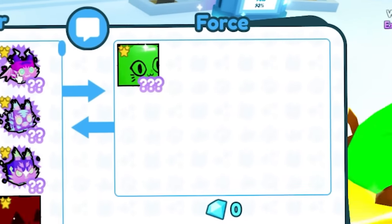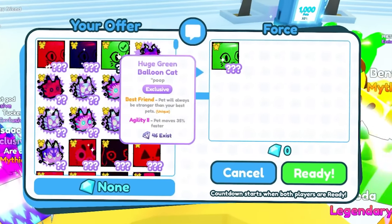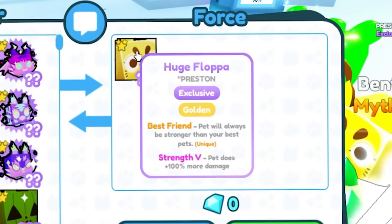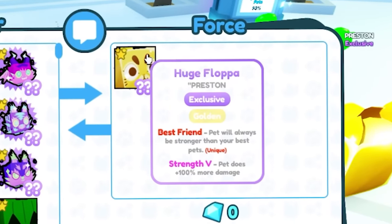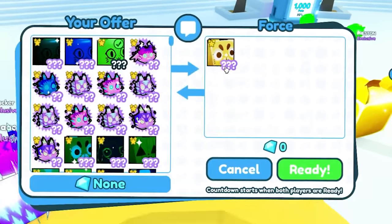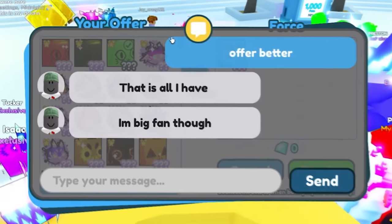We're gonna put up this pet. Wait — they have one as well! 46 exist now, bro — 10 were hatched during this video. The thing with this pet is it's so rare it doesn't even have a value right now. It was just a huge flop — why would I want a huge flop? I'm gonna tell them to offer better. A huge flop — are you serious? This thing's only worth like 2.75 trillion gems, and that's not really a big tier pet. They said 'well, that is all I have, I'm a big fan.'